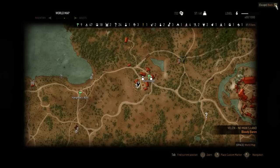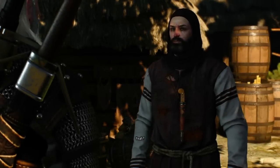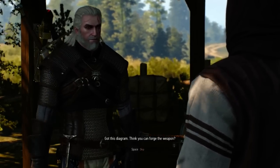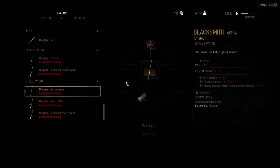So I'll show you that it's really a weaponsmith — I'm going to talk to him quickly. 'Will you craft something for me?' And here you can see you can craft a weapon. I hope this guide helps you guys. Have fun and good luck in The Witcher 3, bye bye!